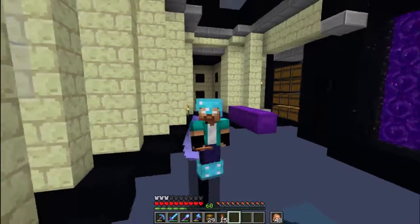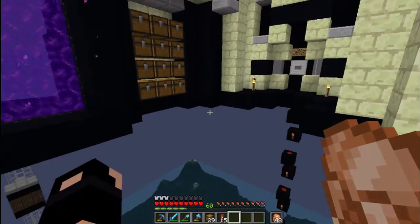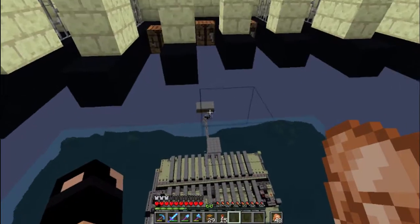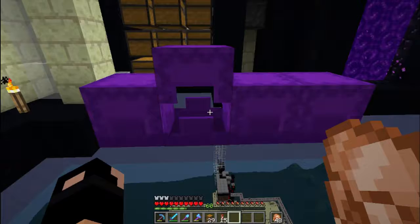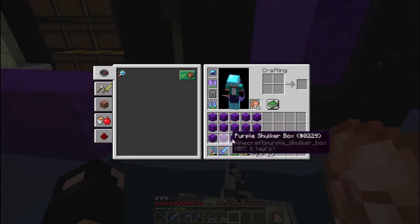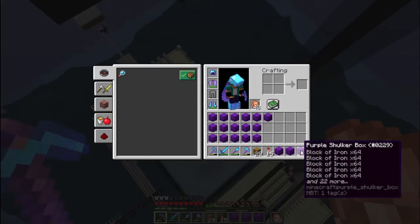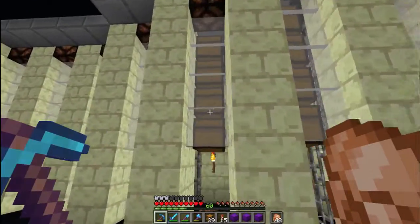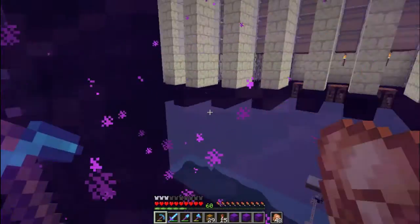What's up everybody, I'm BC, welcome back to Beach Block Vanilla. As you can see, we just spent an AFK session at Kraken's iron farm. We got a couple of shulker chests of iron blocks, and almost three full shulker chests in 12 hours — that's pretty quick. We also picked up some extra shulker boxes just in case.